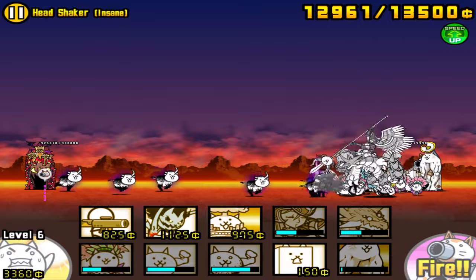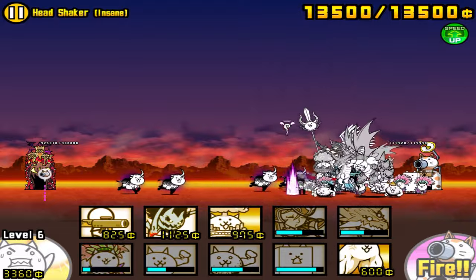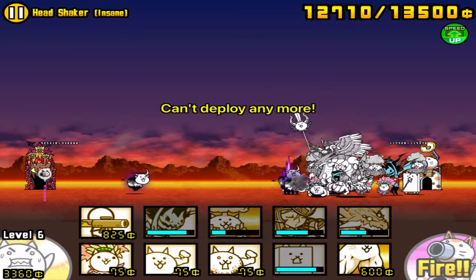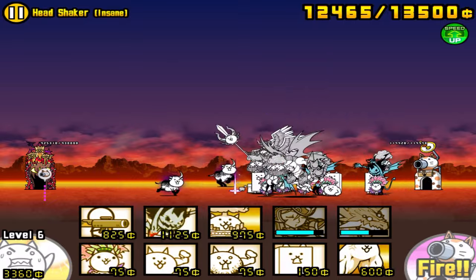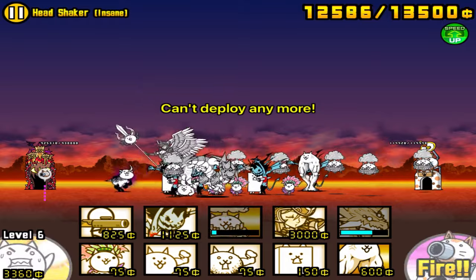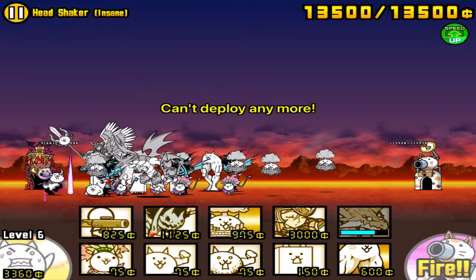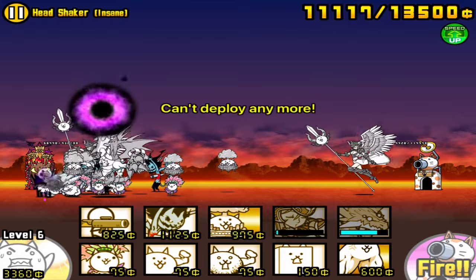I highly recommend bringing Flying Cat — he makes this stage extremely easy. Along with Valkyrie and pre-true form or Awakened Bahamut, whichever you have, plus four meat shields, you can beat this stage. You don't need Manic Macho Legs, Wall Cat's true form, or any of that. If you don't have Flying Cat, just bring his pre-evolved form Bird Cat along with an extra area attacker to make up for the lack of the true form's extra damage.